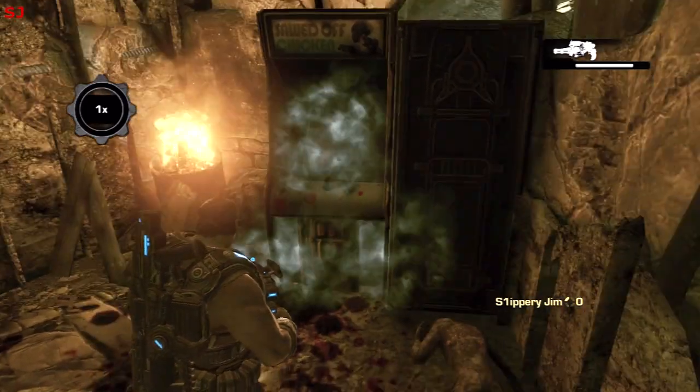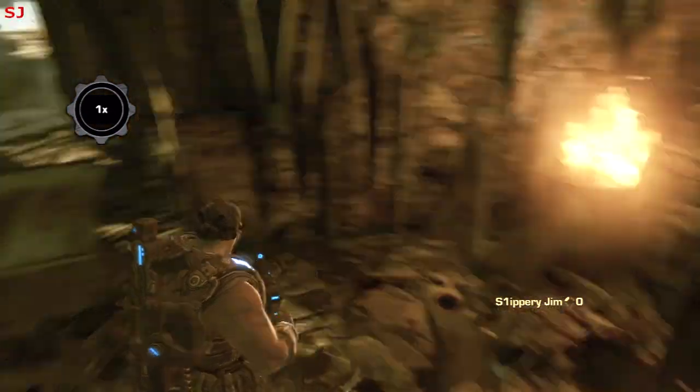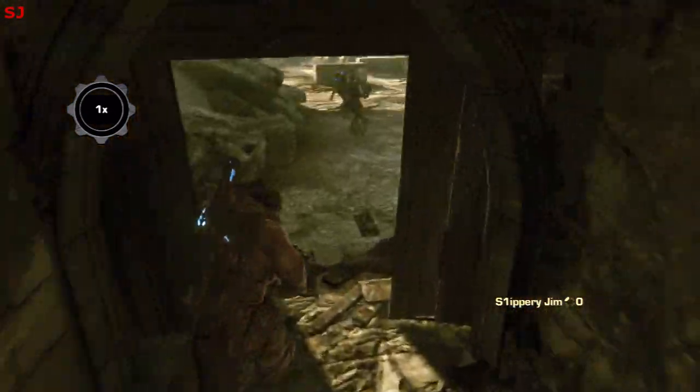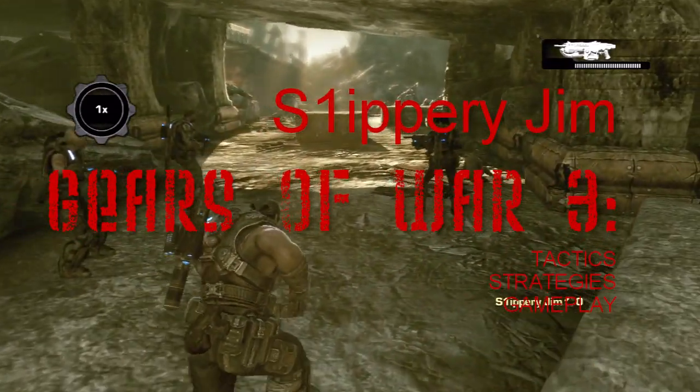Nice. A chicken blasting fools with two Sawed-Off shotguns — what more could you ask for in a game? Okay guys, well that is the Sawed-Off Chicken arcade game Easter Egg in Gears of War 3. Hope you enjoyed the video. For now, it is Slippy Jim out.